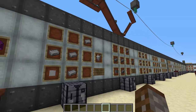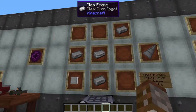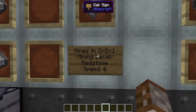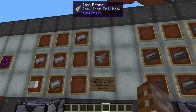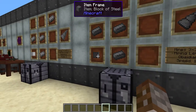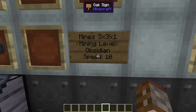So let's cover heads first. There are two different types of heads. The iron drill head is made with four iron ingots and one iron block, and this will mine in a 2x2x1 area. It has a mining level of redstone and mines at a speed of 6. Very similarly, you have the steel drill head built the exact same way but with steel — four steel ingots and a steel block — which mines in a 3x3x1 area, has a mining level of obsidian, and mines at a speed of 10.